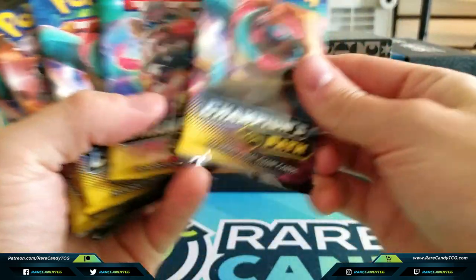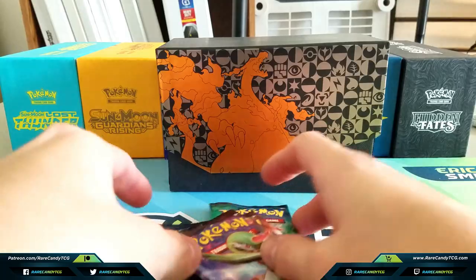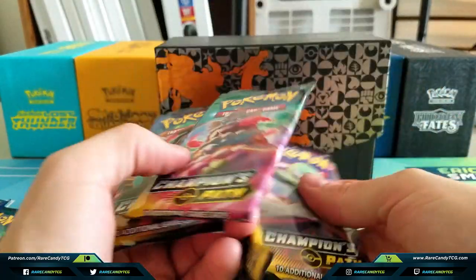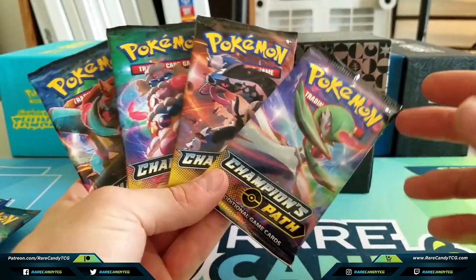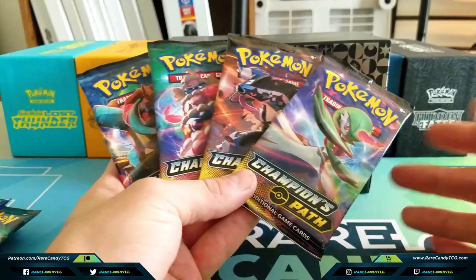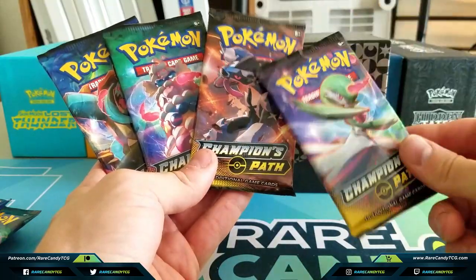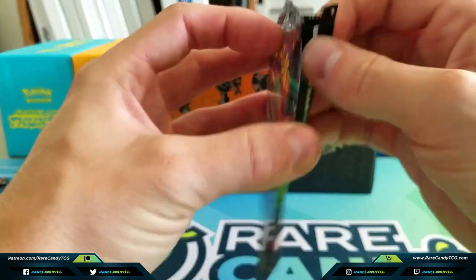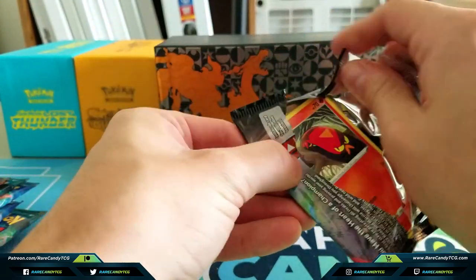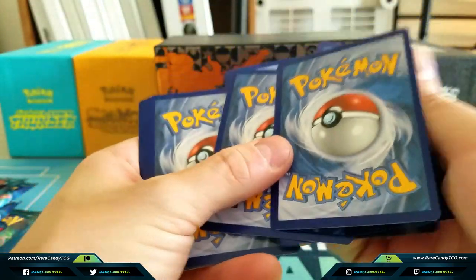Let's show off some of the pack artwork before we dig in. We've got a couple VMAXes on here and Obstagoon hanging out with them. Out of the VMAXes, the big ones we're going to be looking for from a competitive standpoint — not that this set is super competitive — are going to be Gardevoir and Dreadnought. Obstagoon is also a cool card, not a VMAX but definitely a holo rare I wouldn't mind pulling. Let's see what we can get in Champions Path.